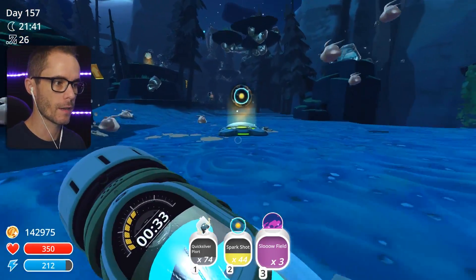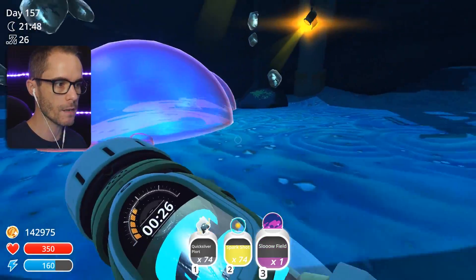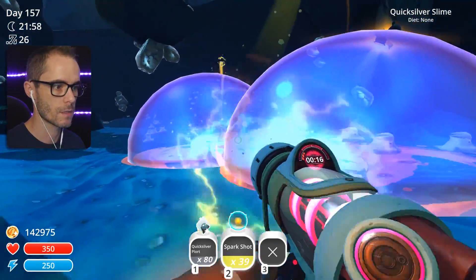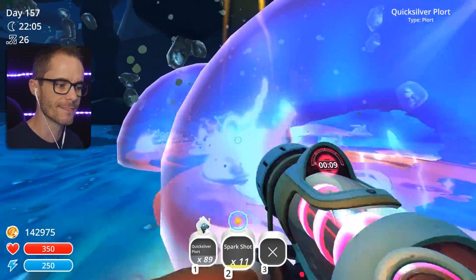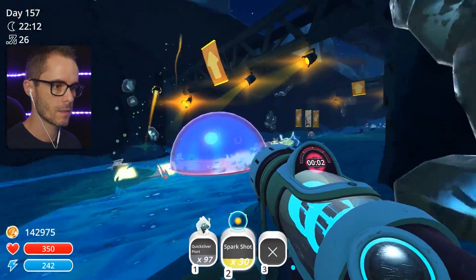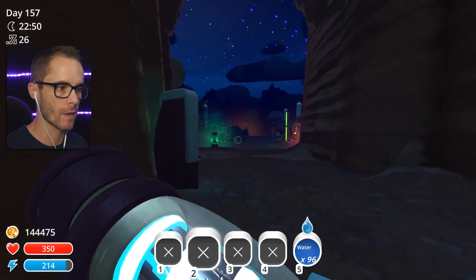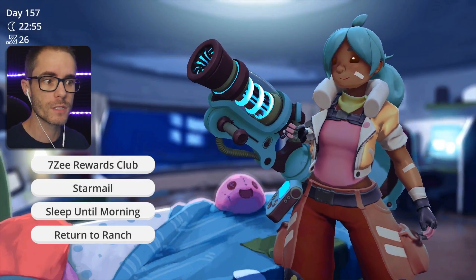Slow field! Finally. I've got 34 seconds though - not a lot of time, but if I go over here and put some slow fields down, this will slow them up good. Nice, this is good - I like this tactic the most. Here's where you get loads of Quicksilver plorts! I think we're gonna run out of spark shots though. Did we get a hundred? We did - exactly a hundred. I'm gonna go back to the ranch and sleep to make time fly a bit more, and then we'll probably do another two runs and be close to actually unlocking it.